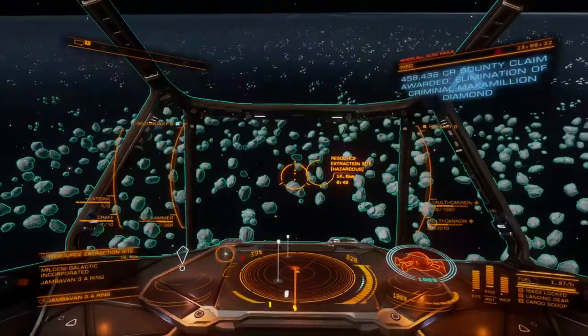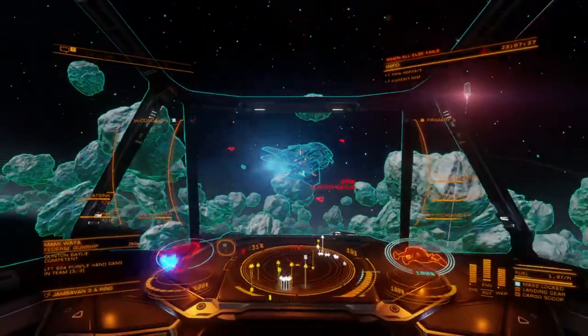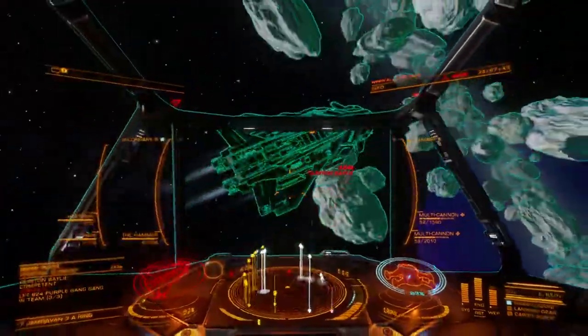The end result is a weapon that can outperform huge hardpoints on ships like the Federal Corvette when targeting shields. This remarkable ability means that small ships, especially when coordinating their attacks, are able to quickly and effectively breach the shields on large vessels in seconds.